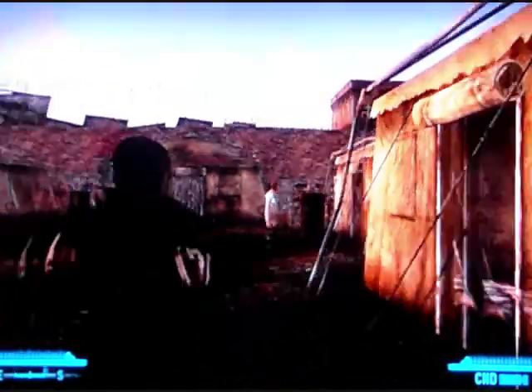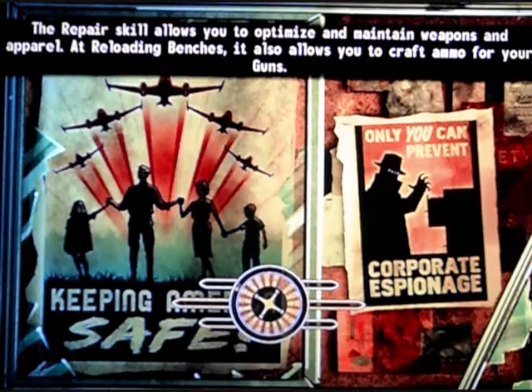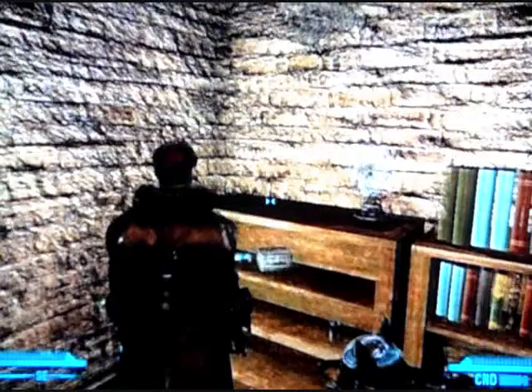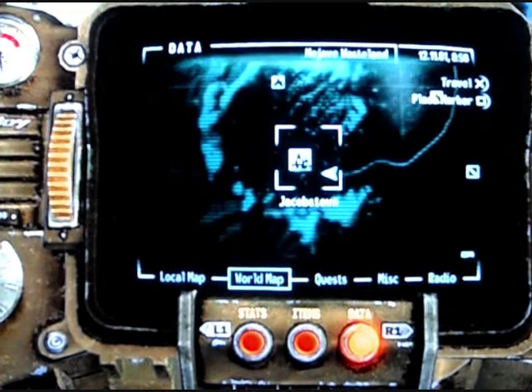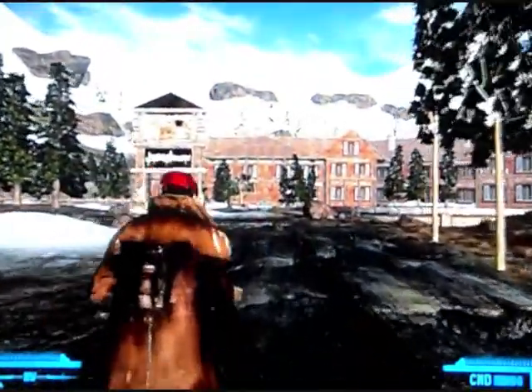Go inside Old Mormon Fort, turn to the right, and go up that tower I pointed to earlier. Just a side note — there is a companion there who is a doctor, I forget his name right now. Up in that tower is the Old Mormon Fort snow globe. Once inside turn to the left and make your way up the staircase, and the snow globe will be on the bookshelf. Note that the snow globes aren't visible in my footage because I collected them earlier for my own trophy hunting, but they are there — that's the location.